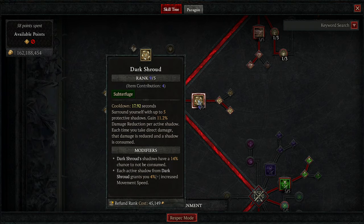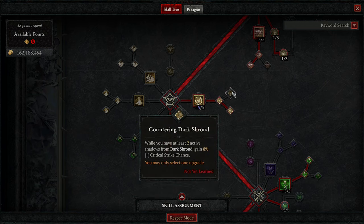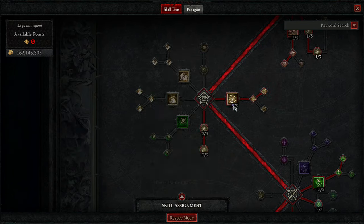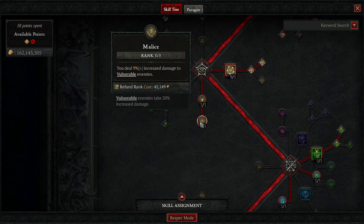You're going to put as many points as you can into Dark Shroud, with Enhanced Dark Shroud to reduce the chance of it getting consumed. I have Subverting Dark Shroud for move speed, but I'm switching to Enhanced Dark Shroud for extra crit chance to increase DPS — it's reducing your damage taken by 11.2 per stack. Then grab 3 points in Exploit for extra damage to healthy and injured enemies, and 3 points into Malice for extra damage to vulnerable enemies. These are incredible.